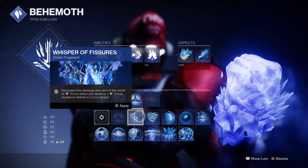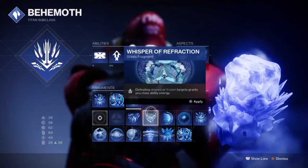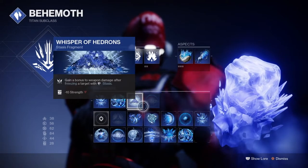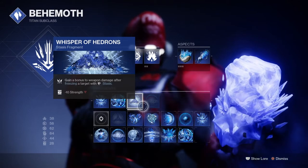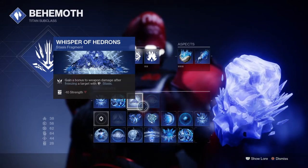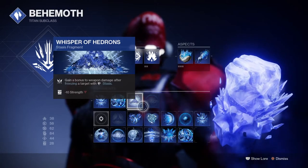We then have the aspects, which are Cryoclasm and Tectonic Harvest, that both offer the user a unique combo of shattering and creating shards that we can utilize however we like. I am aware of the nerfs to Whisper of Hedrons, so that can be switched out for something like Chains for extra defense, Impetus for extra weapon damage while stowed, or Bonds for extra super.